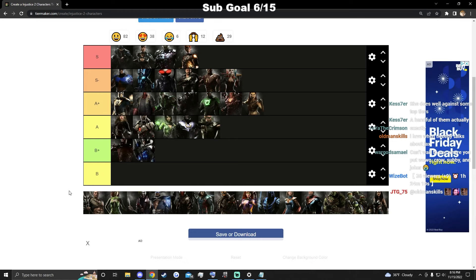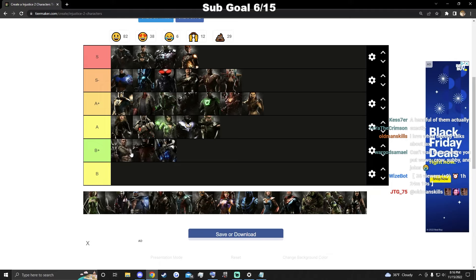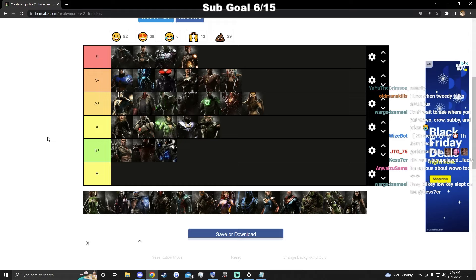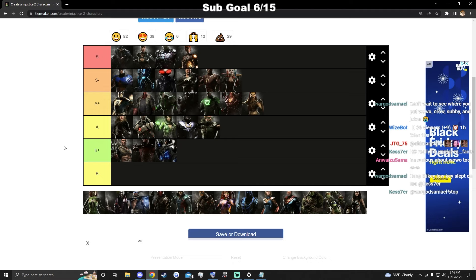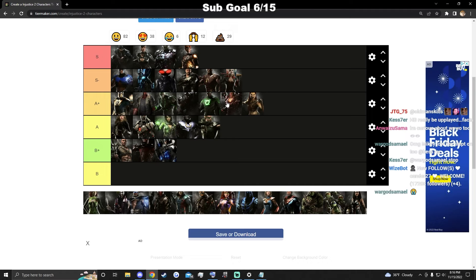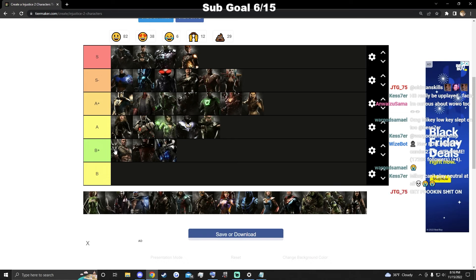Aquaman — to me he's around B plus. He just gets destroyed by some characters. Starfire shits on him really bad, and I believe Atrocitus does too. He has some good matchups here and there for sure, but if you get beaten so badly by a few characters you have to be kind of low. So I'll say he's B plus.